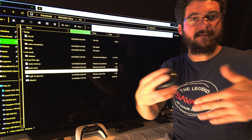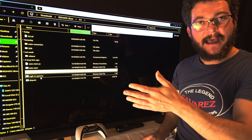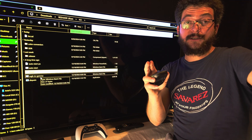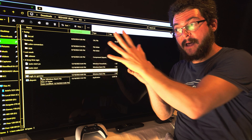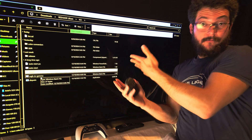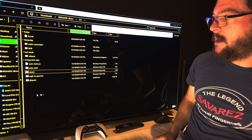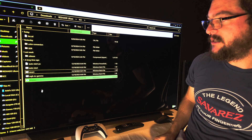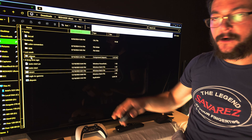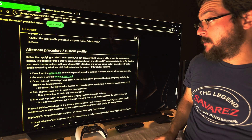Most games you're going to use it with 'apply' and 'revert' depending on the game. For those unicorn games — I'll show you two examples: one where you don't want to use this, and Black Myth Wukong where you do want to use this option.